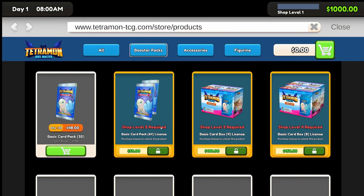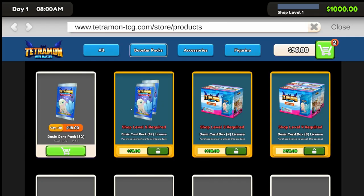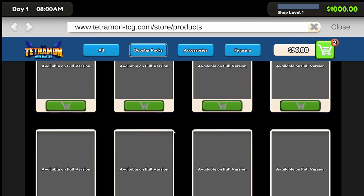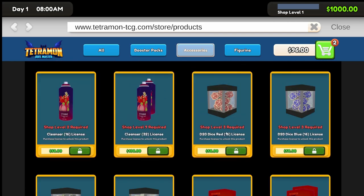We only have a thousand dollars to start up our new card shop. A basic card pack of 32, unit price is one pound fifty - so it's about 48 bucks. Let's get one box of these. We need shop level two for a basic card pack 64 license - so 64 cards come in the pack instead of 32. Those are the licenses required, the rest is on the full version. We could also start selling dice!